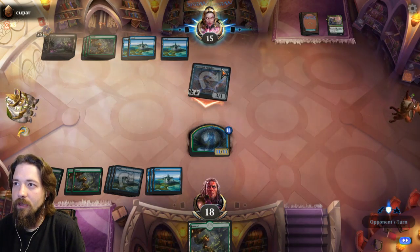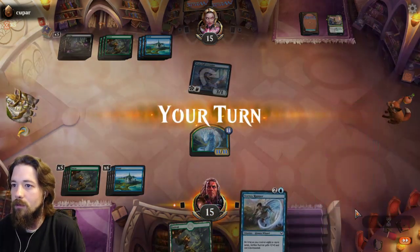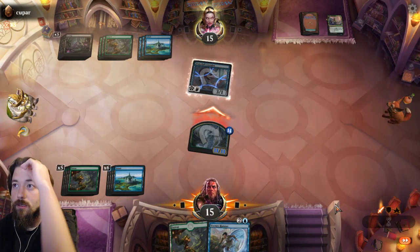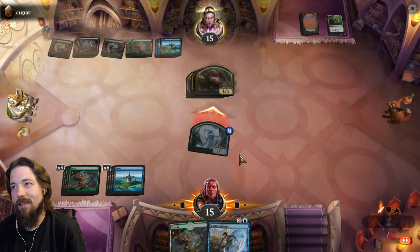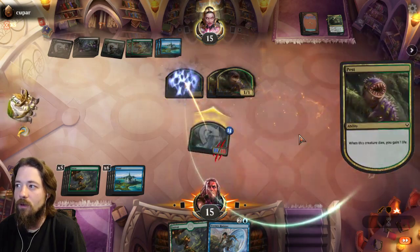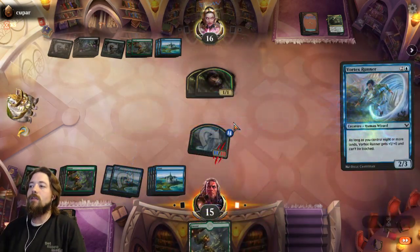He's not blocking with the Aurelia Arcanist — is he about to play a summoning? Nope, interesting. I'm swinging in. What's your response? Bury Books — you gotta bury. Oh, that's a summoning — just getting a bunch of pests to block. This is why Vortex Runner is good: you get to a point where the board just kind of mucs up and then we have an unblockable creature.